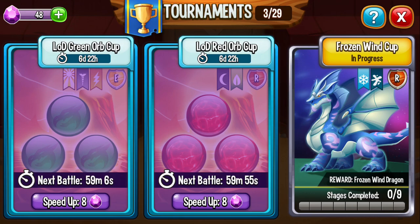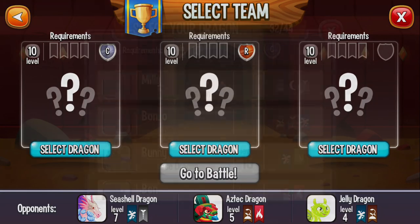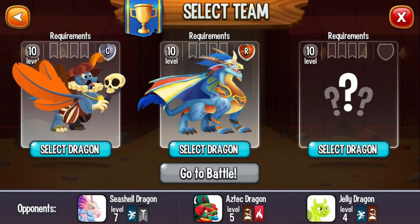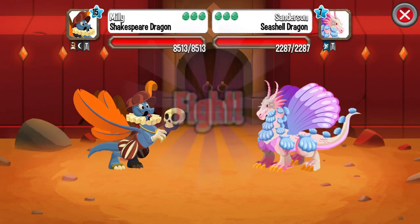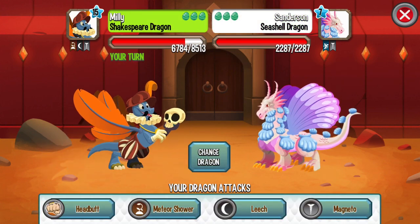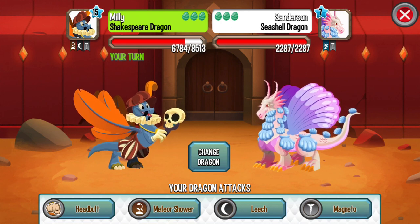Let us do the Frozen Wind Cup. Go. Now we are doing the Frozen Wind Cup — go to battle. Sea Sea Dragon — this dragon is breedable by breeding Sea Dragon with Metal Dragon.